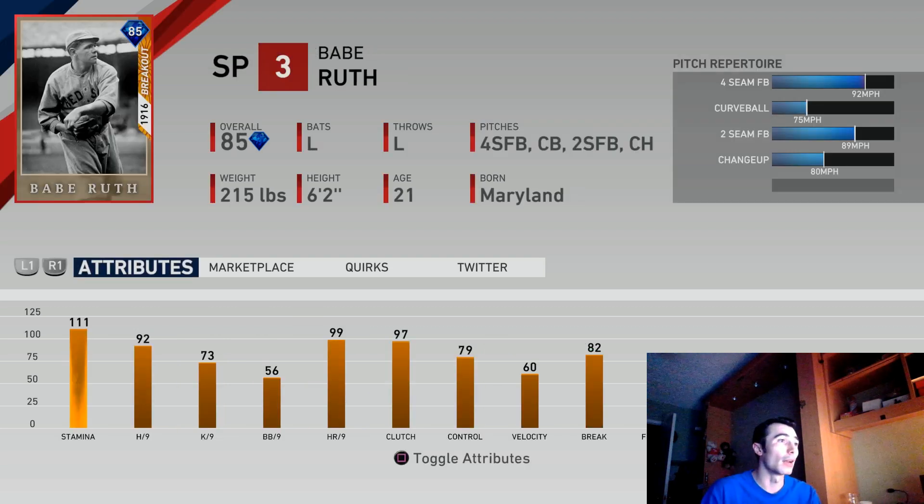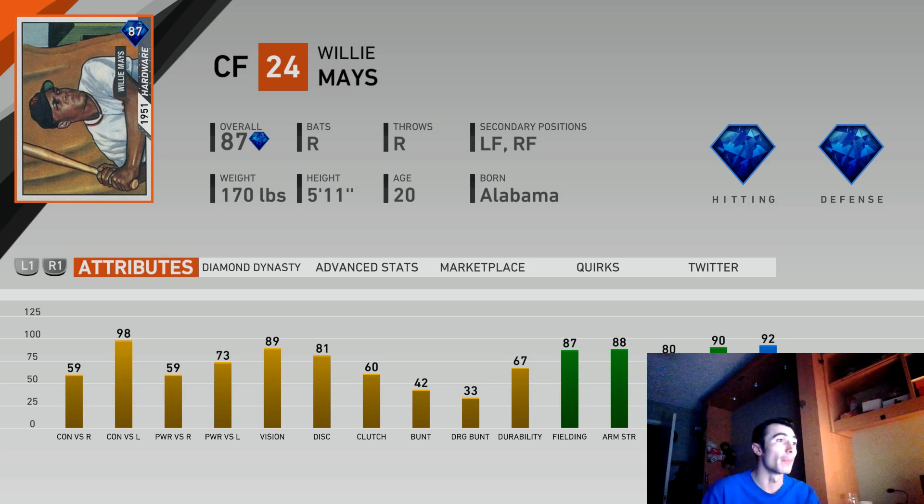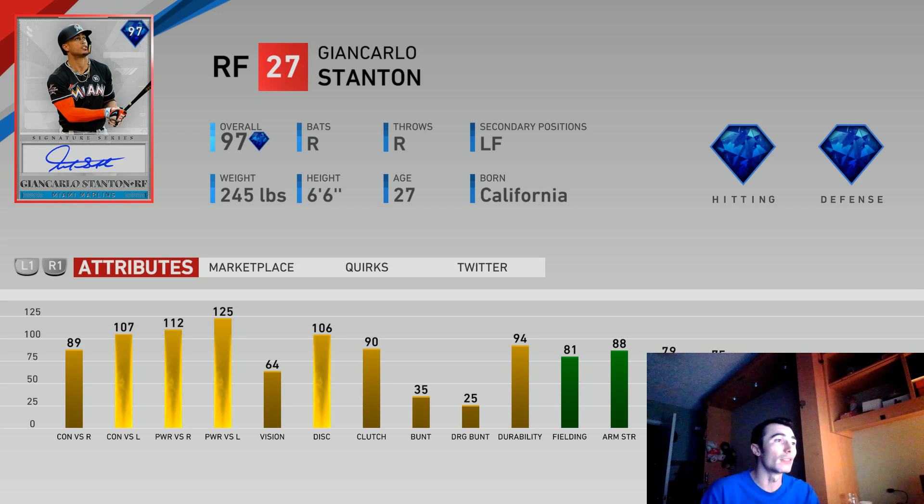Some of the other cards are pretty exclusive as well — some of these storyline moment cards. Babe Ruth is someone I've never faced in this year's game. I know some people have him because he's been redeemed and unlocked, but I was never able to complete the missions for this Babe Ruth. I never adjusted the sliders at the beginning of the year and I think these moments were actually more difficult for me than Moments Extreme. Willie Mays is another card — I did unlock this one early in the game cycle right when the game came out. I wanted to try out a version of Willie Mays without spending 600k stubs for the Signature Series version. It's a good platoon guy against a lefty.